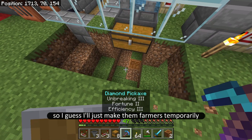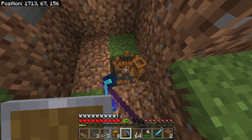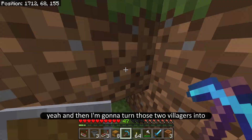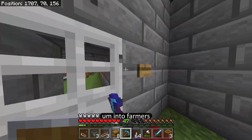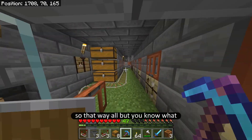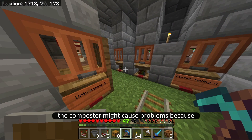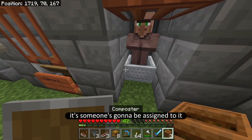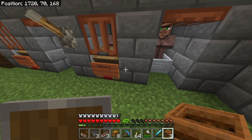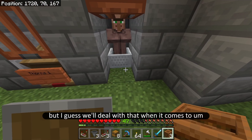I guess I'll just make them farmers temporarily. I'm going to break this one and then turn those two villagers into farmers. But the composter might cause problems because whenever I have another villager, someone's going to be assigned to it. So that's not very good, but I guess we'll deal with that when it comes to it.